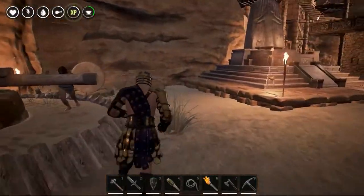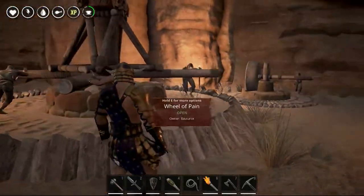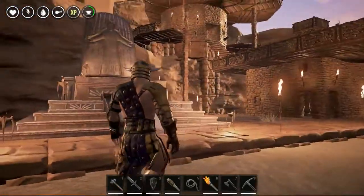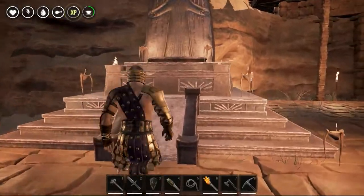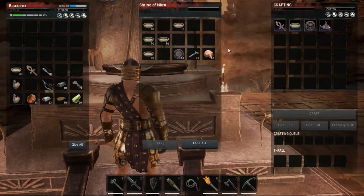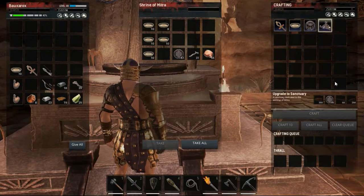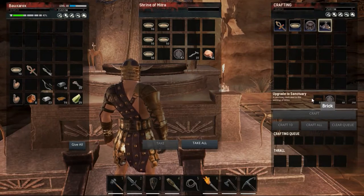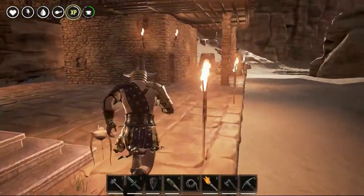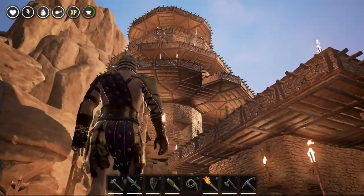I got myself a couple of wheels of pain — the lesser wheel of pain, which I haven't even actually used. I was actually able to build the wheel of pain, which you can put four thralls in for training. I've got the initial Shrine of Mitra, which you can build a couple of things from. I haven't really gotten to building the upgrade yet, but I actually have the materials — I just haven't felt the need to use them yet.